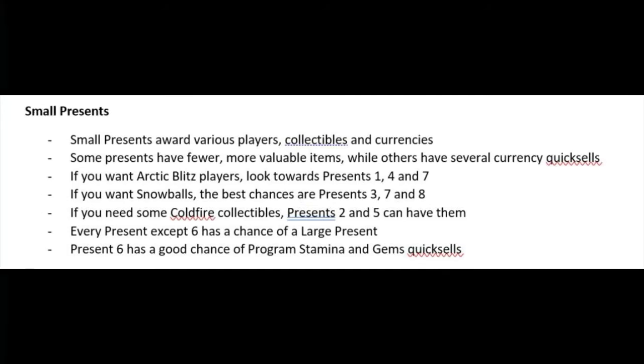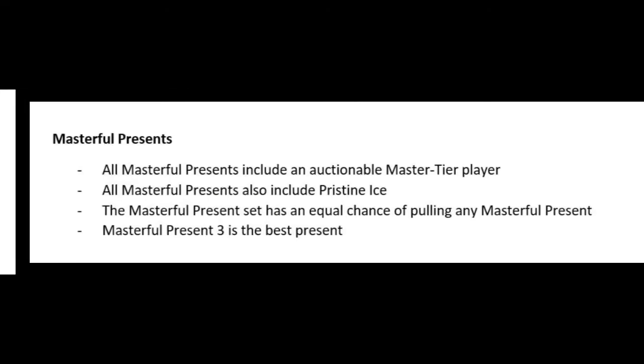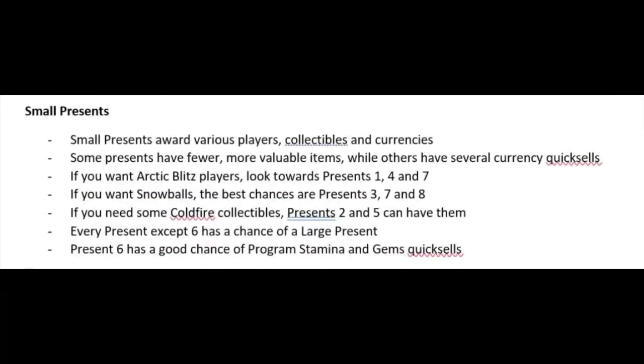We have the small present, the large present, the giant present, and the masterful present. We're going to start off with the small present here. The small present has a lot of collectibles and players in it — so this is going to be pretty nice. You have players, collectibles, currencies, and some presents have fewer but higher-value items, while others have several currencies and quick sales.